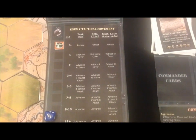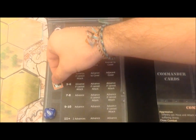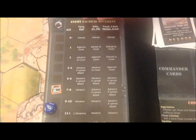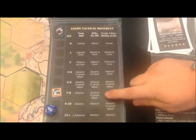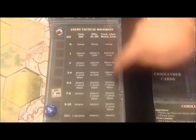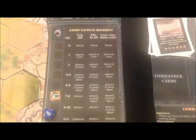We have a six, plus one makes it seven. This means all of their tanks and half-tracks are going to advance towards me. Their rifles, anti-tanks, and machine guns are going to advance if they can't shoot at me right now — which none of them can. Their trucks, infantry guns, mortars, and armored cars will also advance if they can't attack.